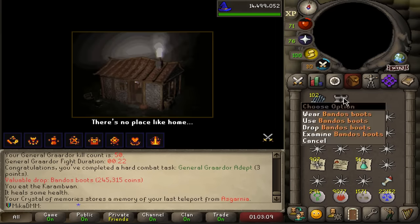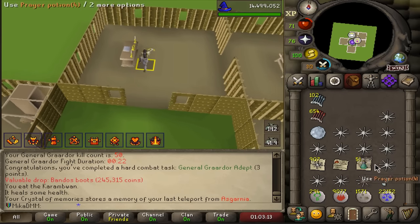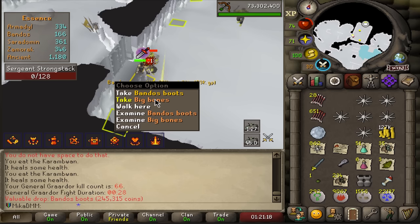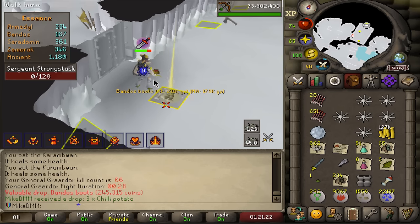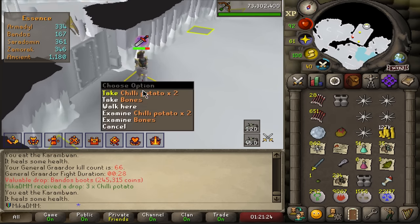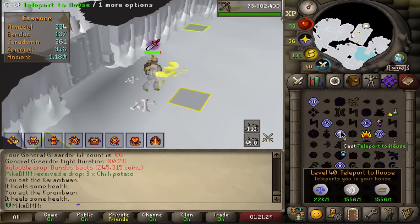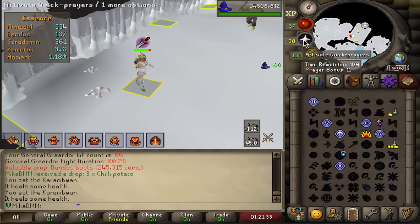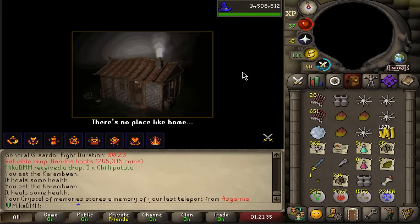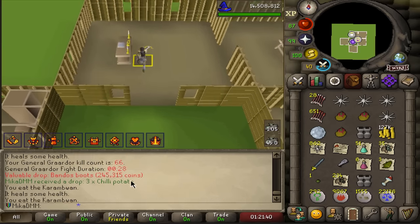50 kill count and that's a first dupe — two Bandos boots so far. If we get more we'll just sacrifice them for the Torva or whatever. Another Bandos boots at kill 99 as well! That's two extra pairs of boots I can get rid of. I don't really know how making Torva works, but I'm not going to complain with bonus pieces. Bandos boots, keep on coming. We're at kill count 66 — not too bad.